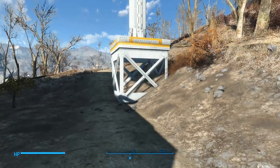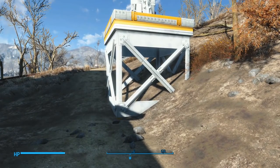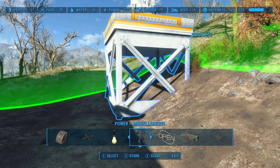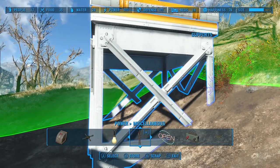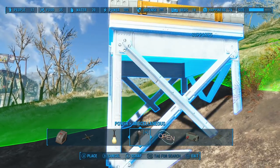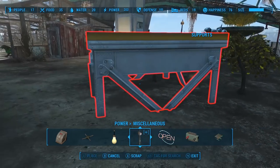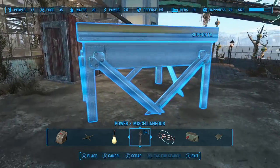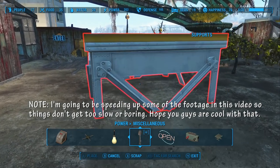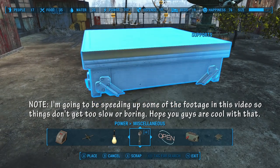Over here we have the killer FutureTech ballistic towers and we're gonna turn them into wireless laser towers. If you have this built on a stable section of earth, you should be able to grab the supports and just pull them out, and then later on we can snap them right back into place. I'm going to set them down just out of the way.